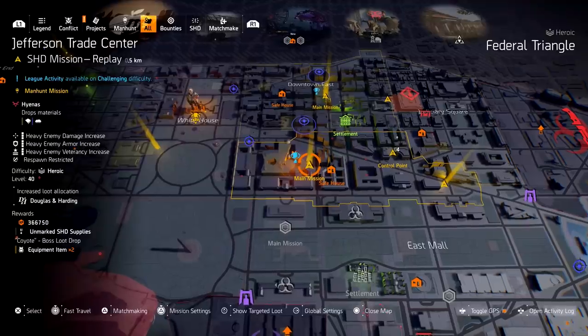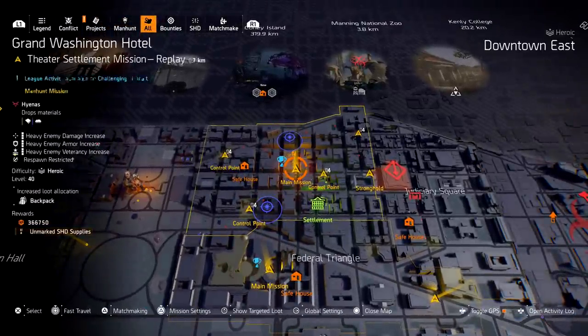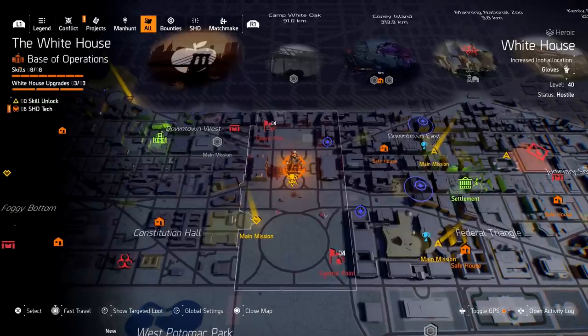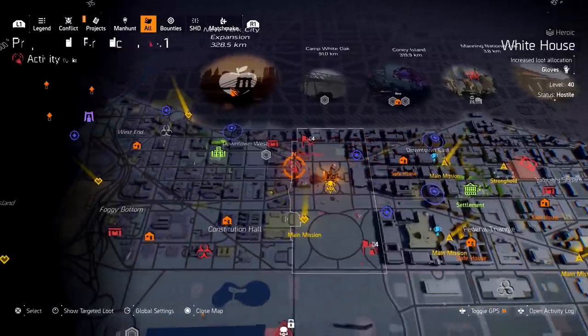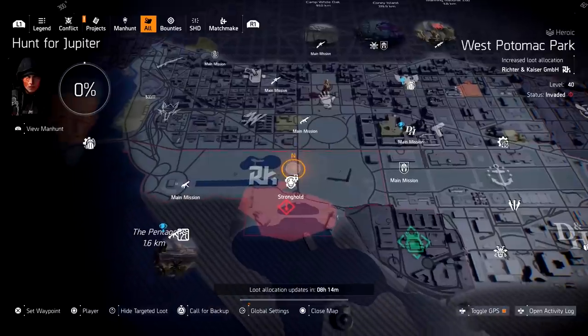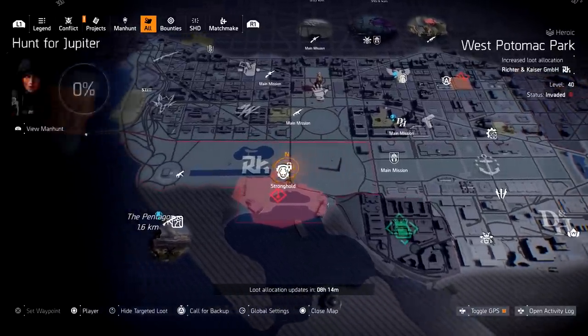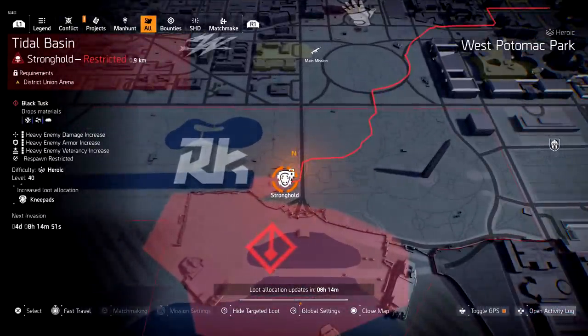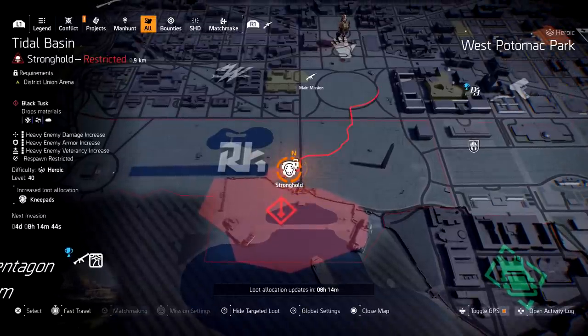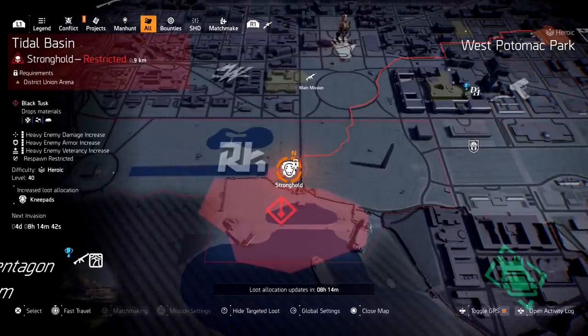To farm the Sawyer Knee Pads, I recommend Jefferson Trade Center, Grand Washington Hotel, or Bank Headquarters — these missions have Hyena bosses who tend to drop them. The best way to farm, though, is to look at the targeted loot map. Right now the map shows Tidal Basin for these knee pads, so that's where you'll want to farm. The targeted loot farm is going to be your best bet for getting these.